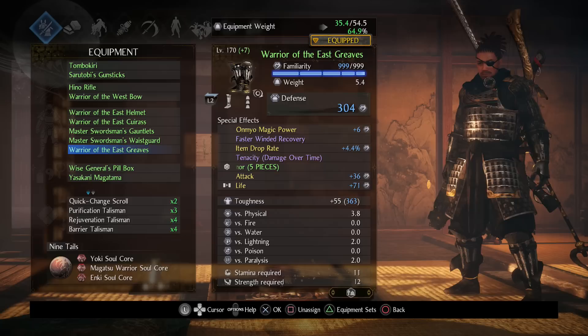For armor I'm combining the Warrior of the East and Master Swordsman set bonuses. I've inherited Life from a chest piece and Attack from gauntlets using orange inheritables — one of the best additions to the game. You normally get four skills on armor plus a fixed skill, but with orange inheritables you can have six total skills. Inheriting Attack on every piece and Life from a chest piece really adds up.